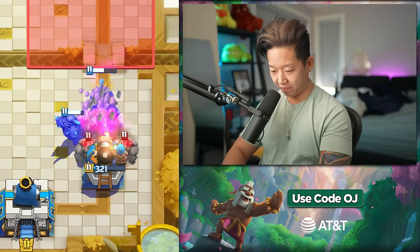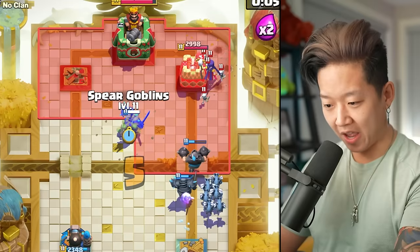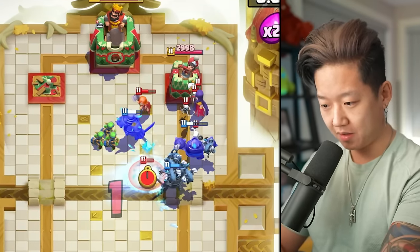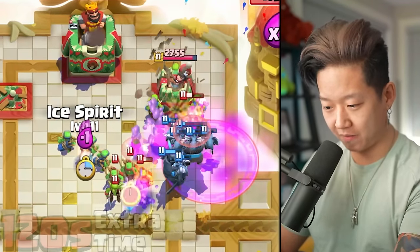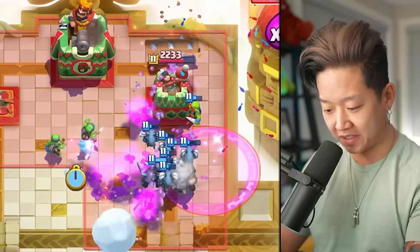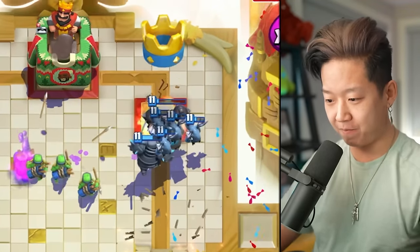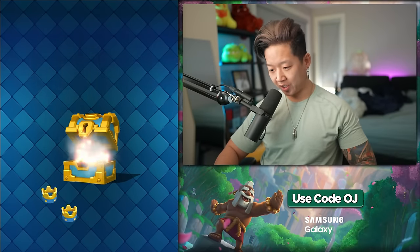That's going to be such a freaking thick push. I don't know how they're going to deal with all that stuff right now. PEKKA, mega knight — that was the most mid-ladder push I've ever done in my life. This is the last golden chest before we get the tower troop.